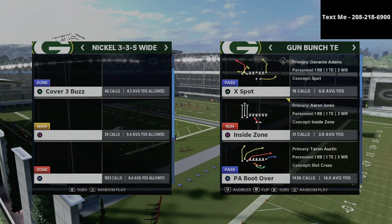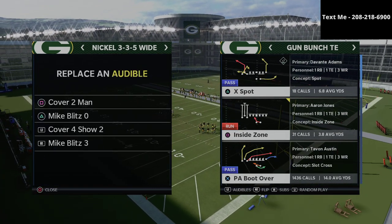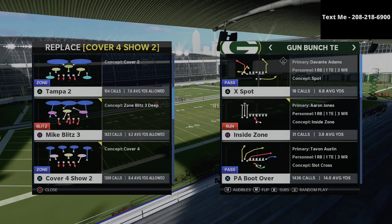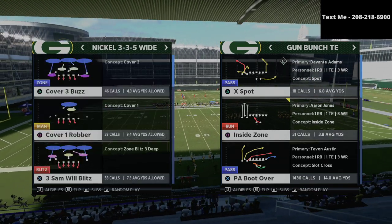Now for our audibles — I'm going to hit left trigger to bring up the audibles, then hit L1 to replace them. I'm going to make sure I have the cover four show two as an audible and the Mike Blitz three as an audible.